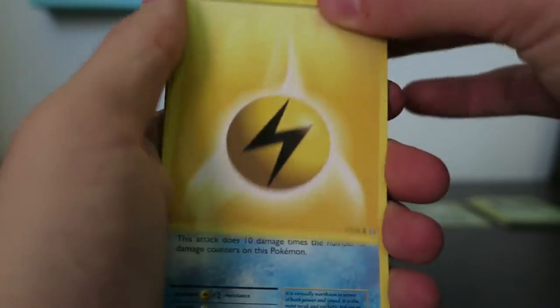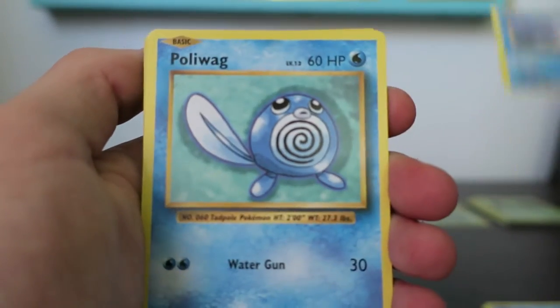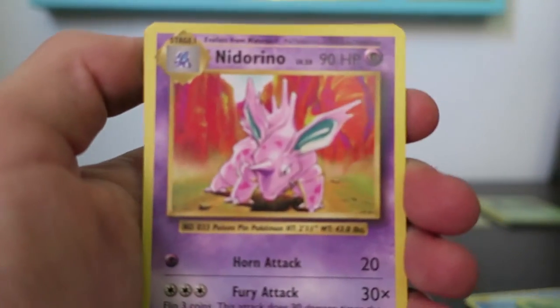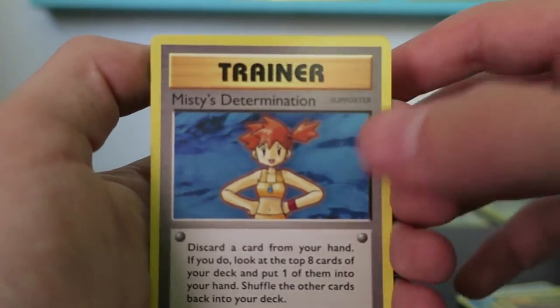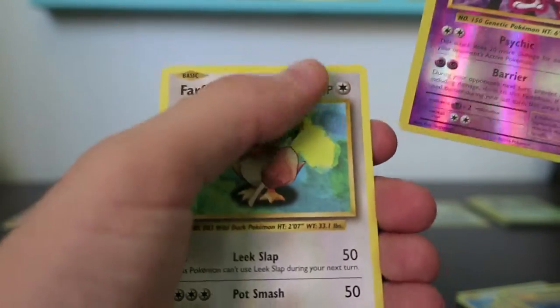We have Lightning Energy, Magikarp, Seel, Poliwag, Tangela, Nidorino, Revive, Misty's Determination, Reverse Mewtwo, and a Farfetch'd.